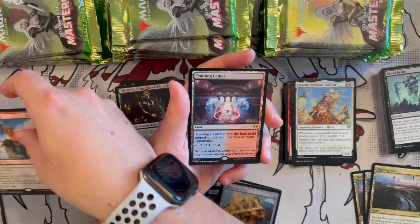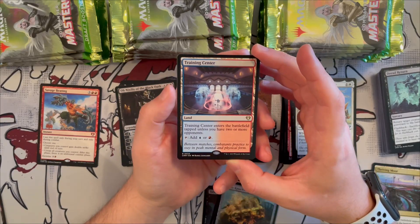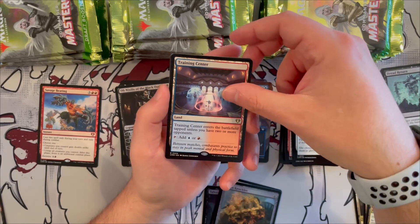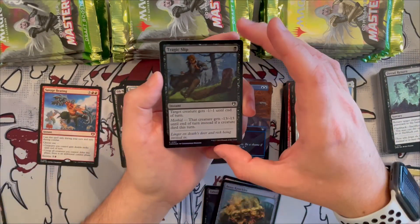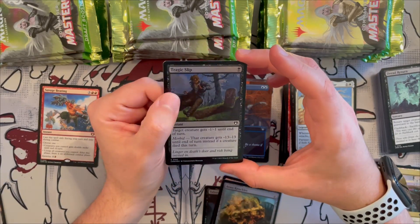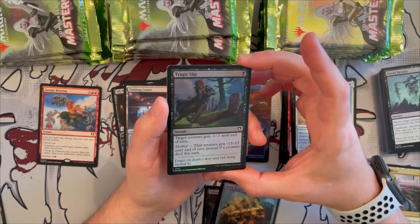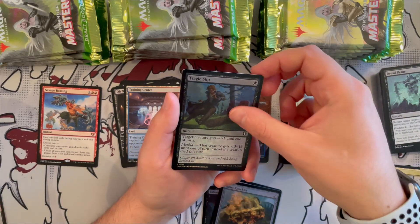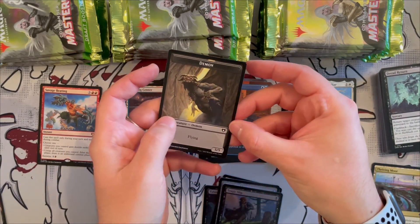Training Center enters tapped unless you have two or more opponents, and taps for blue or red — nice. Glad they brought these lands back. Tragic Slip in foil — a creature gets -1/-1 until end of turn, and with morbid you can give -13/-13 instead if a creature died this turn. Very, very good removal for any black deck. And then a zombie token and a demon token. Really good removal — I can't stress that enough.